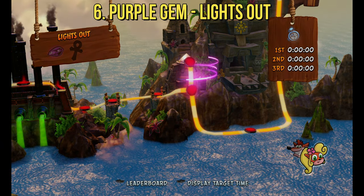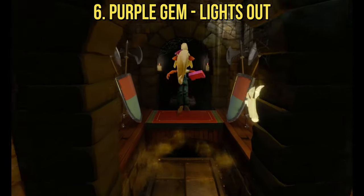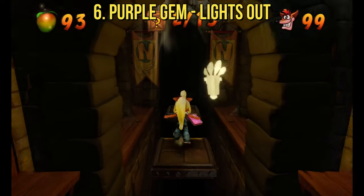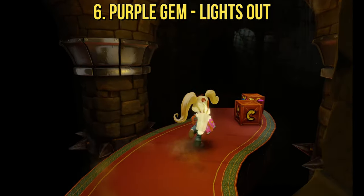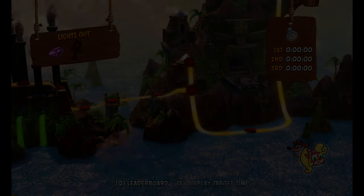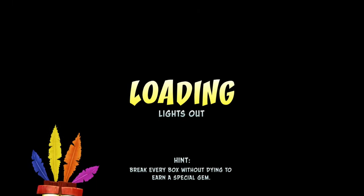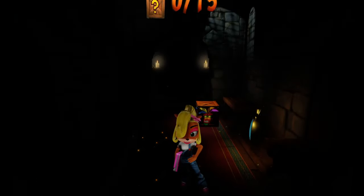The sixth and final color gem is the purple gem, or amethyst, in Lights Out. Lights Out is the level that is right after Slippery Climb and it requires the yellow gem to obtain. All right, we have one more level to do for the color gem — the special gem, the purple gem, the amethyst.